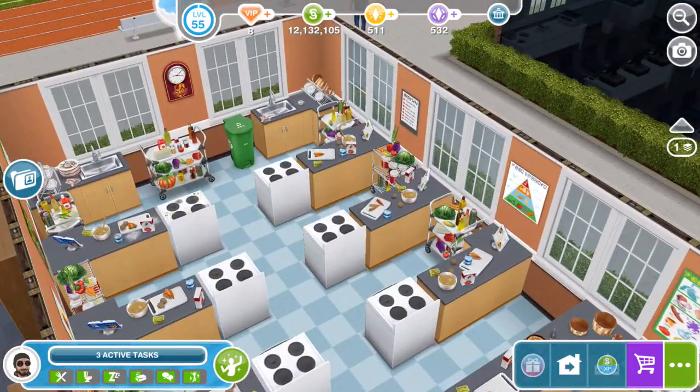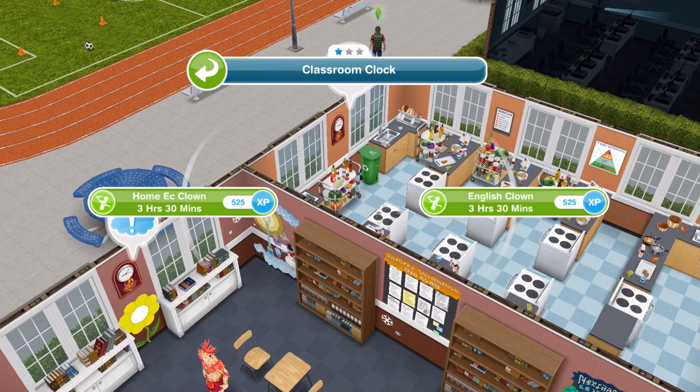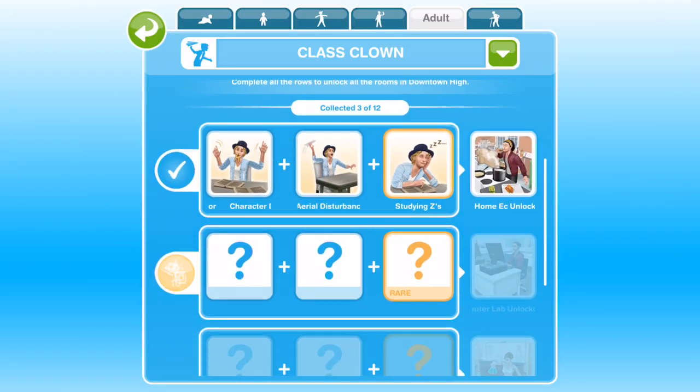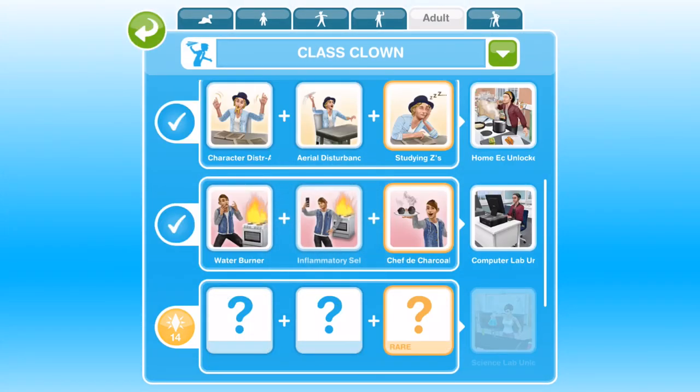Here is the next classroom open — look at this home ec class! We now have the option for English Clown, which we don't need anymore since we've already collected those three collectibles. We need to do the Home Ec Clown for three hours and thirty minutes. We continue doing the Home Ec Clown until we have gathered the three collectibles in that row. And that's the second set complete — we've finished the second row and unlocked the computer lab.